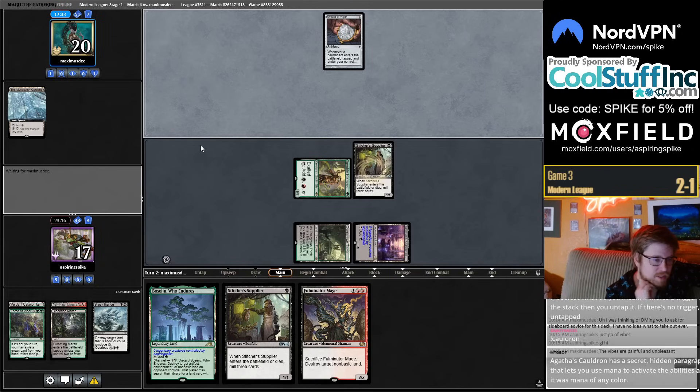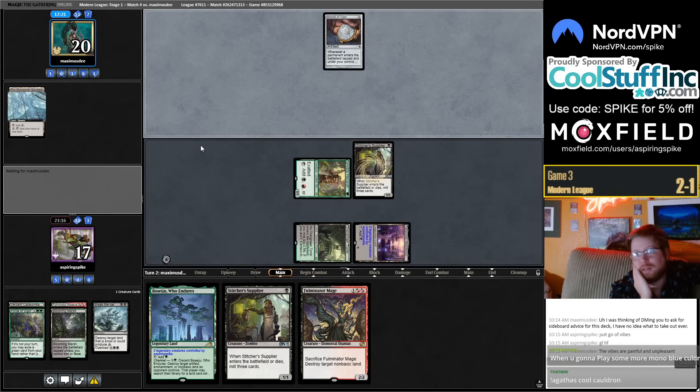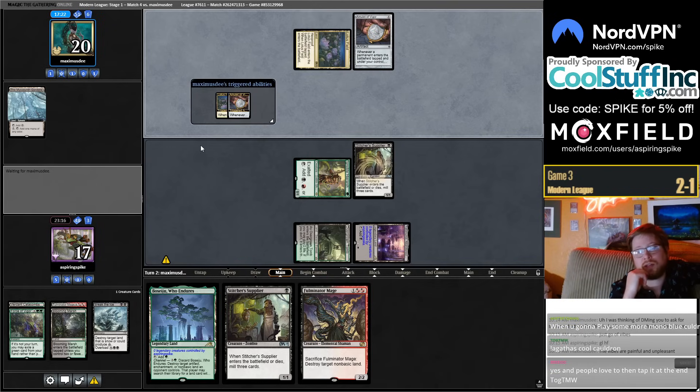I've been curious about Absinthe Ascended and Cauldron making lots of bodies. There are a lot of half-cooked ideas like 'if I have lots of creatures in play then this card will be good.' But having lots of creatures in play in Modern is much easier said than done. Whoa — they're playing Lotus Field.